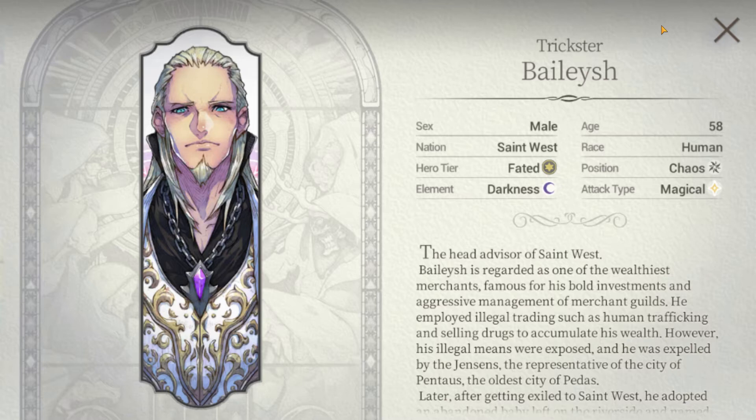A quick overview: he is a fated hero, chaos type with the darkness element, and he is a magical attacker. With that being said, let's look at his skills.